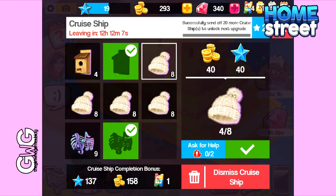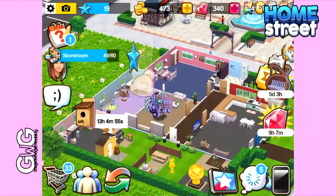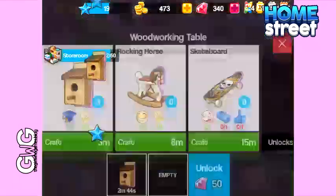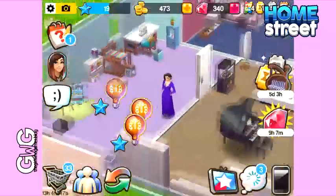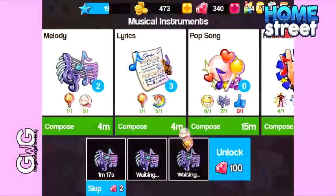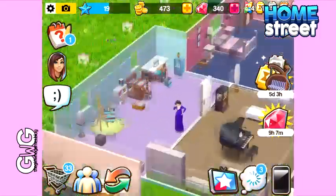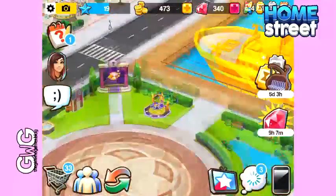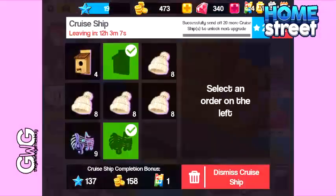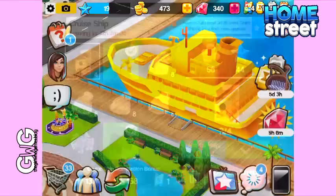We've got more of each of them to collect. I need some more creativity so we can put that on. We've got seven woolly hats now so I need one more. And I've got three out of four bird houses.